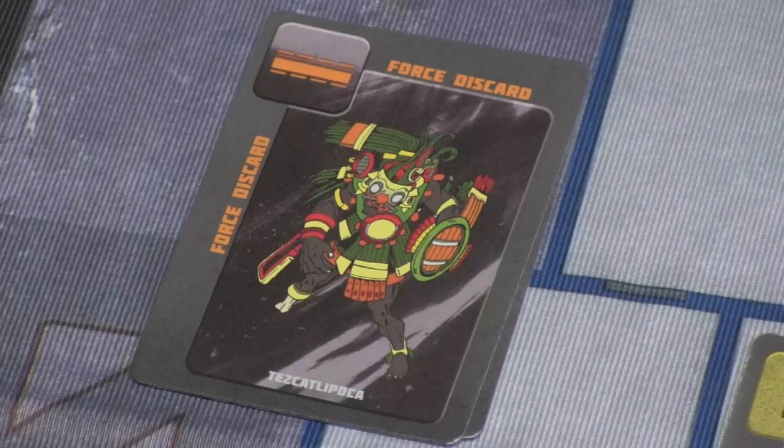These are Tezcatlipoca. These cards force your opponent to discard a card. Do that enough and you make their hand go down to nothing — that's one of the ways to win the game.